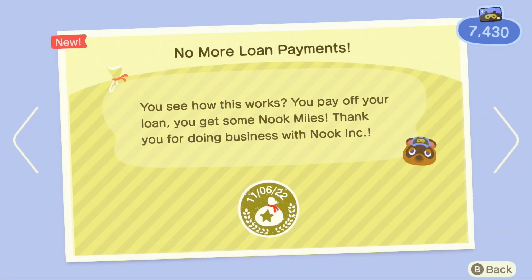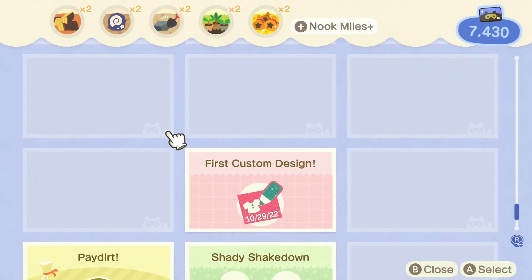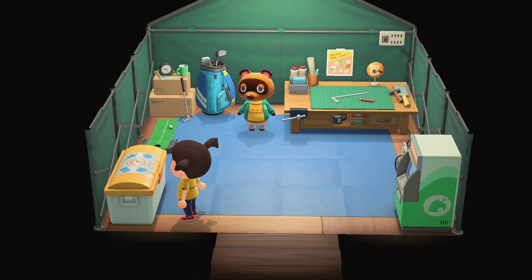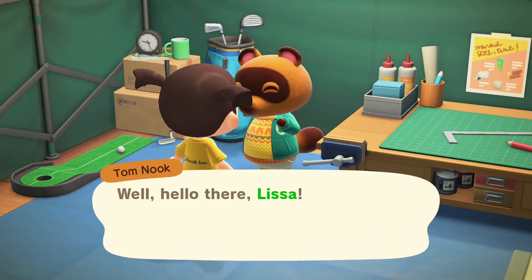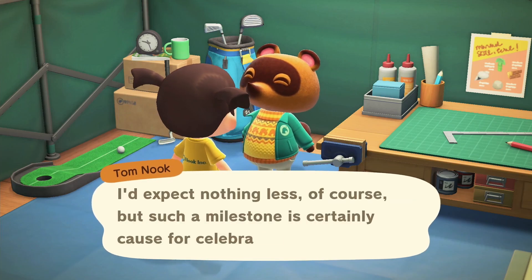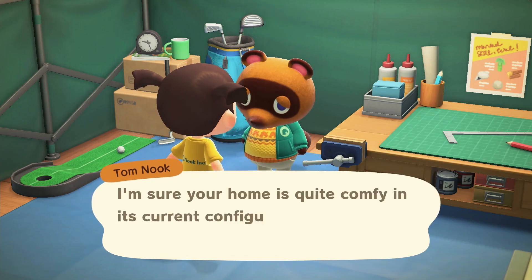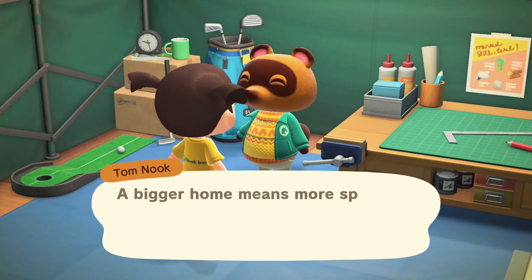I've racked up some Nook Miles and I know that I should expand my pockets, but I kind of want to use them towards Nook Mile tickets for a villager hunt. I suppose I could use my other account, Mallow Cake, to supply the Nook Mile tickets.